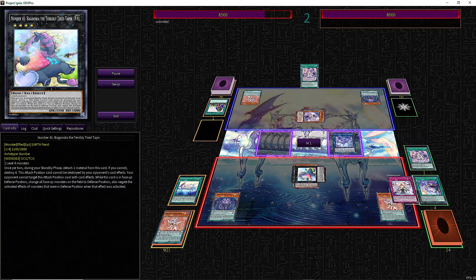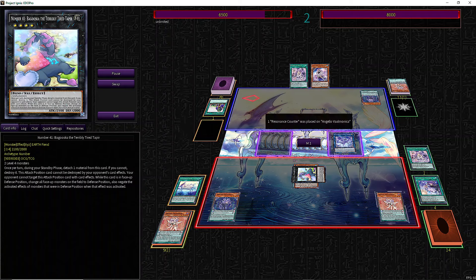In the opponent's turn we can use the effect of Zebufera to copy the trap in the graveyard and can destroy up to 1 spell or trap and bounce a monster. With Baguska we floodgate the opponent.